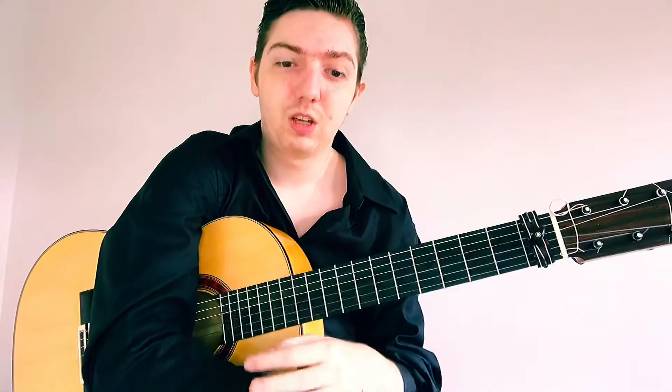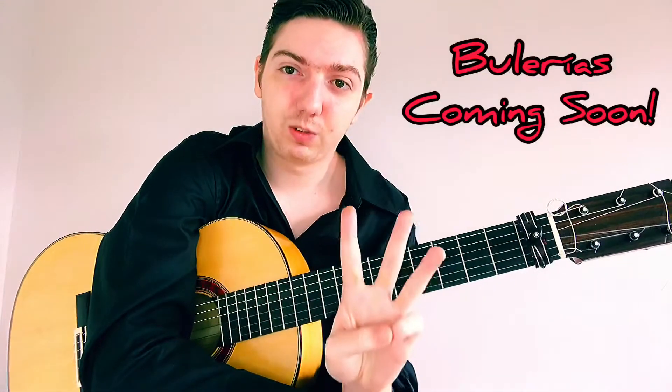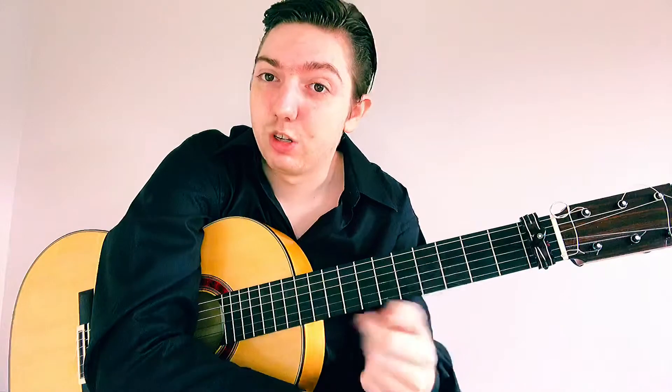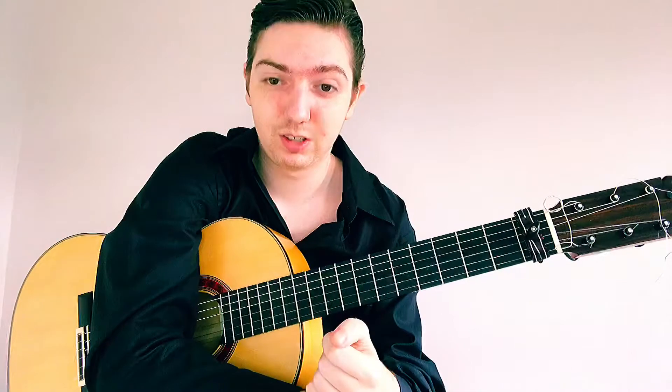It sounds a bit unusual because there's space in between. I like to describe Siguiriyas as almost a backwards Borderias, because we have the first 3 accents close together — 1 and 2 and 3 — and then the ones that are further away: and 4 and 5 and. Whereas in Borderias you have 1, 2, 3, 4, 5 further away, and 6, 7, 8, 9, 10 closer together. So that's how we typically count Siguiriyas: 1 and 2 and 3 and 4 and 5 and.